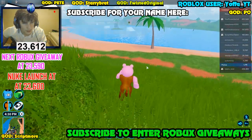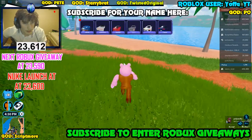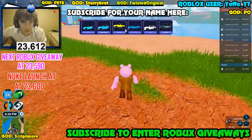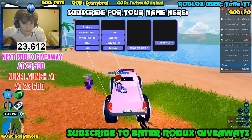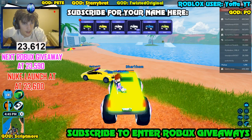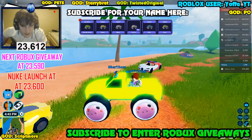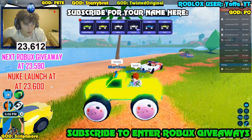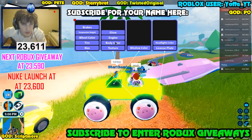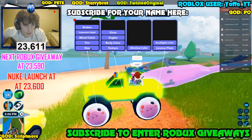Alright, now everybody should have the skin. Let's check this — let's spawn in, let's spawn in the monster truck and see if we got the skin. Body color — there we go — radiant yellow! Oh yeah, oh yes, that's looking saucy, that's looking pretty pretty saucy.